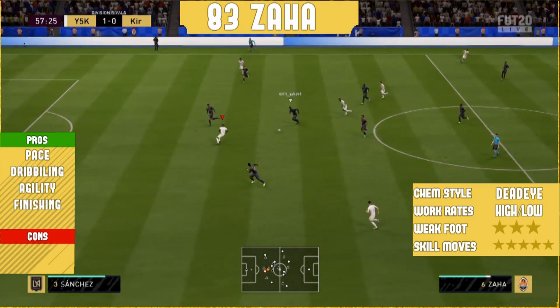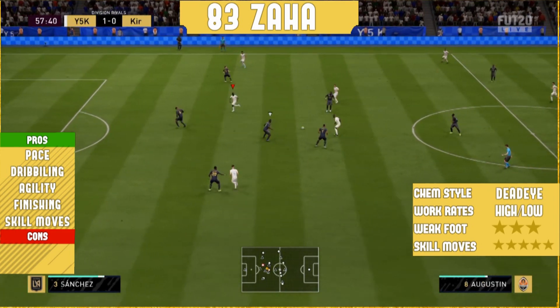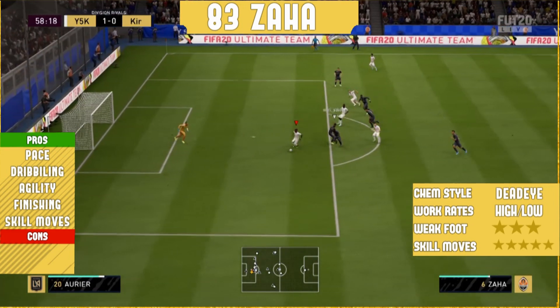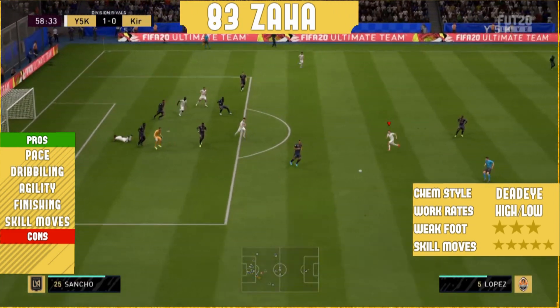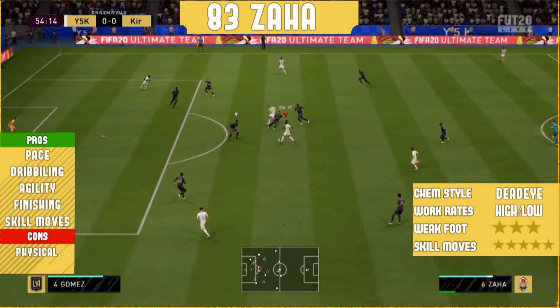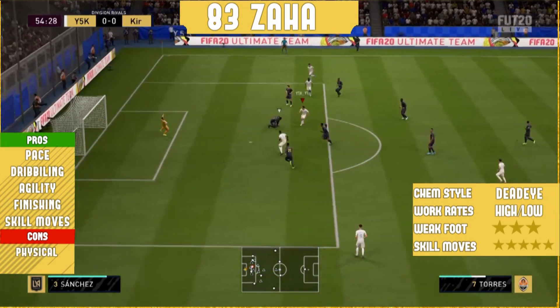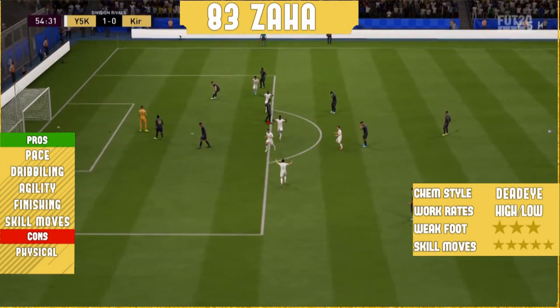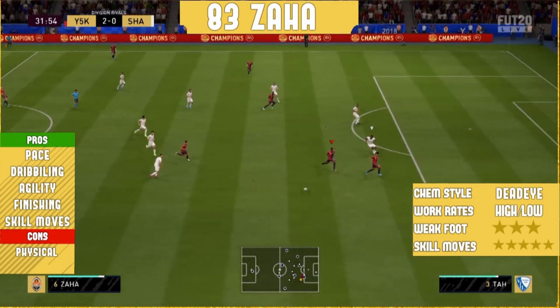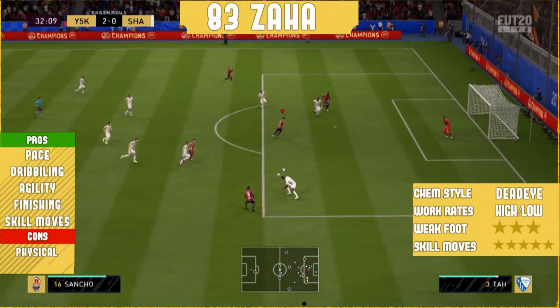The last good thing I have to mention is his skill moves - five-star skill moves, which is a lovely thing to have on a striker. Now moving on to the bad things: I'm going to start with his physical and I'm not going to lie, everything with his physical is bad. He only got 58 jumping, and as you know jumping really does matter for a striker. His strength and aggression are also bad in game.